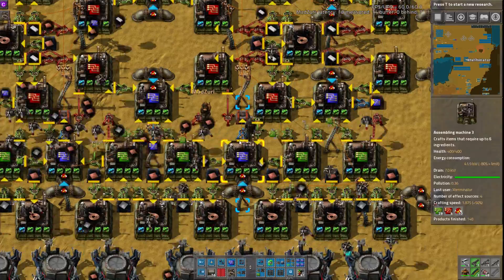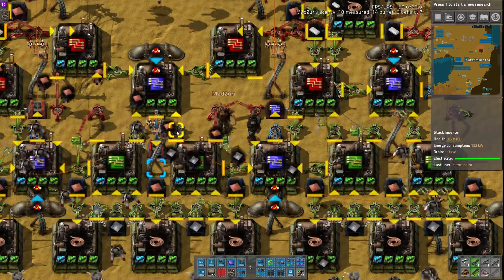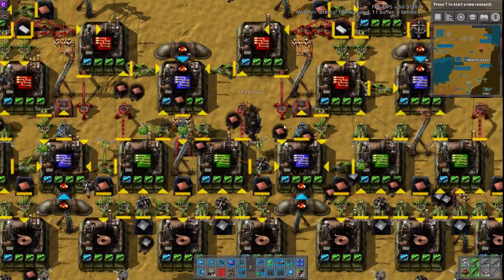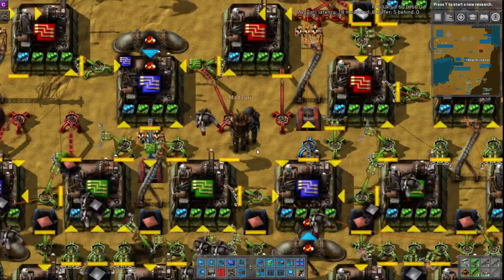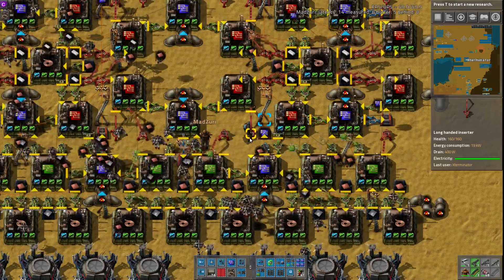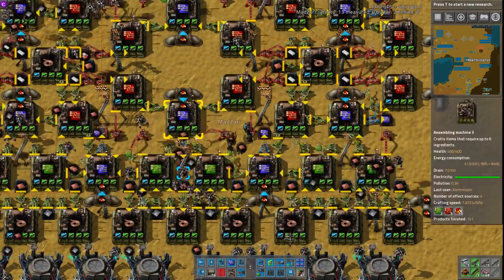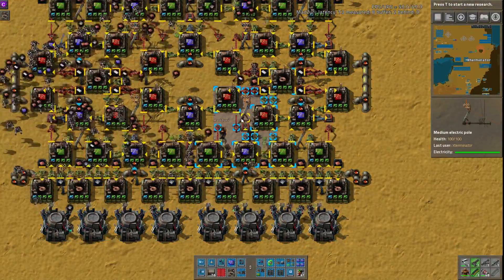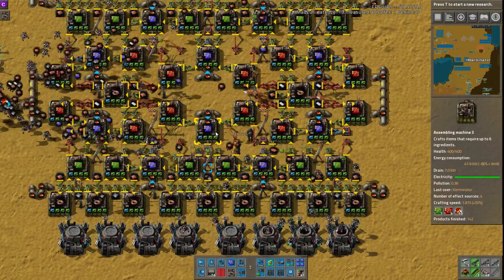I was just thinking, like you said, you could maybe help it a little bit — now in 0.15 we can actually override the stack bonus. Maybe it would help to lower the stack bonus or just use slower inserters in general. Well, then you shouldn't be using stack inserters — if you're going to limit the stack to one or two, you might as well use a fast inserter. Yeah, that would be one option to maybe help it, though I'm not sure it would entirely fix it.